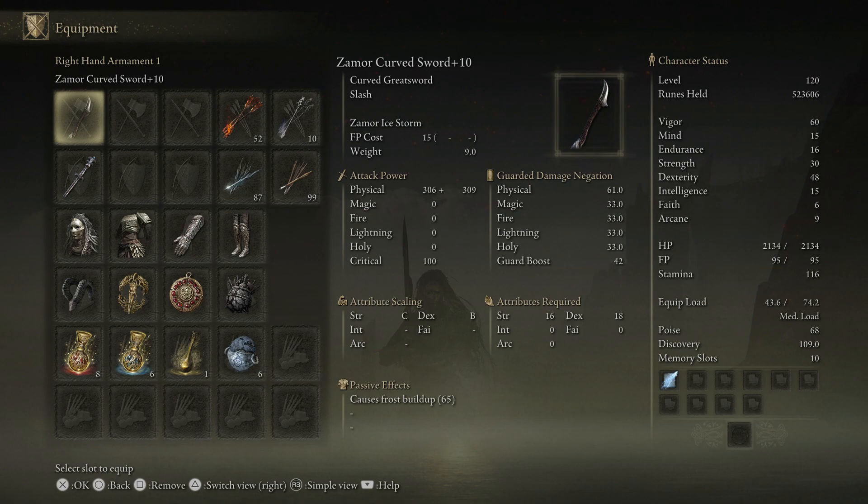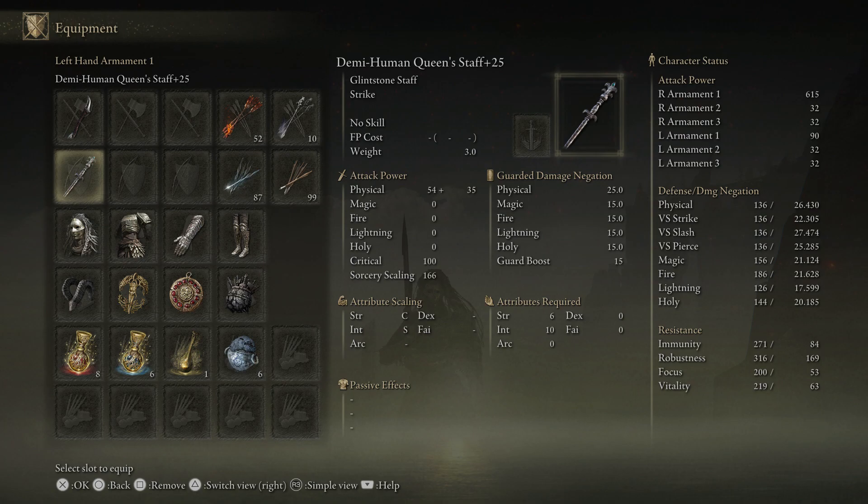It just has a lot of interesting things with the moveset, and it gets frost on it, and the weapon art is the Zamor Ice Storm, which is very similar to the spell. It has a lot of cool stuff about it, but it's not the best in terms of damage or reach. But it does get a C in strength, B in dex. We have 30 strength and 48 dex for an attack power of 615.